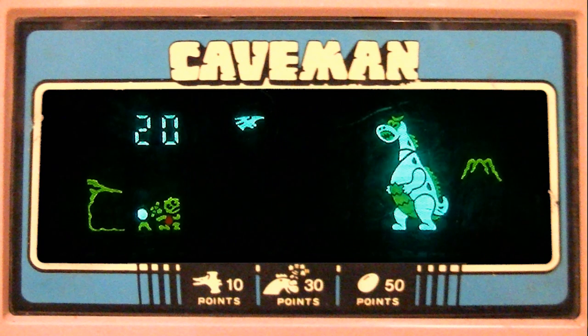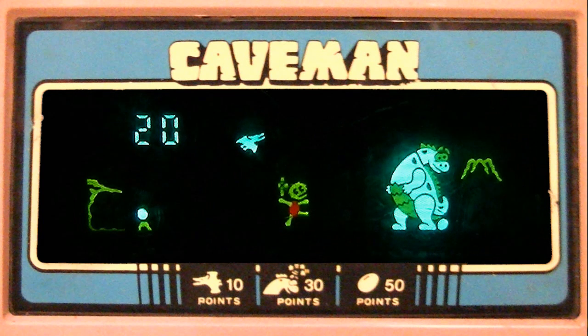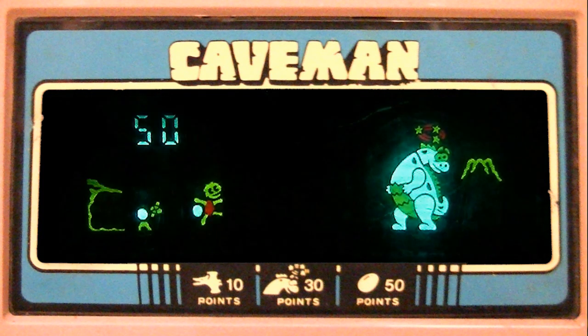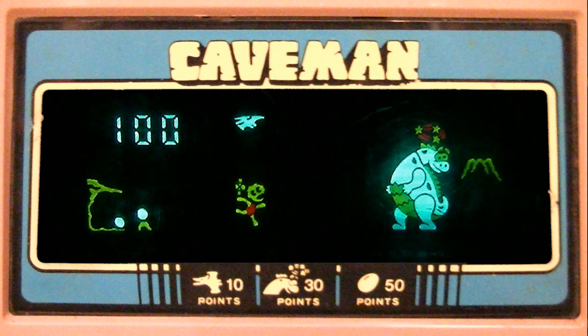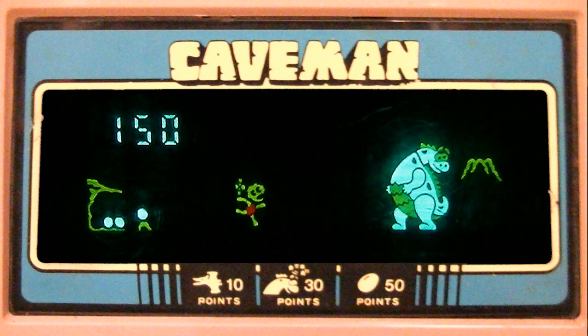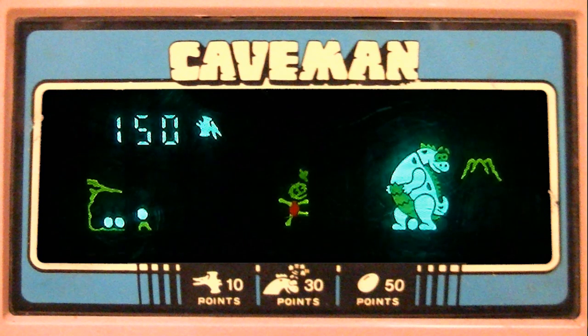You also have the capability to throw an axe up in the air to hit the pterodactyls and keep them from stealing the eggs. You can also throw it at the dinosaur to knock them out for a little bit of time and give you a chance to grab the eggs. Typically I can grab two eggs every time I hit the dinosaur on the head.